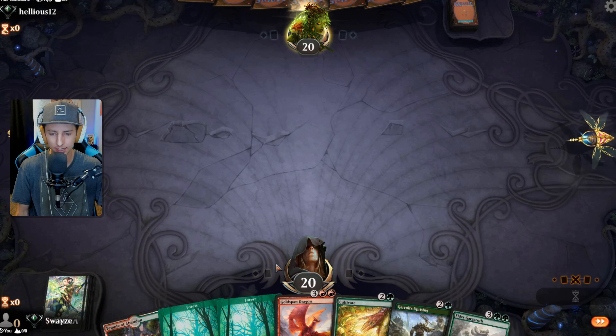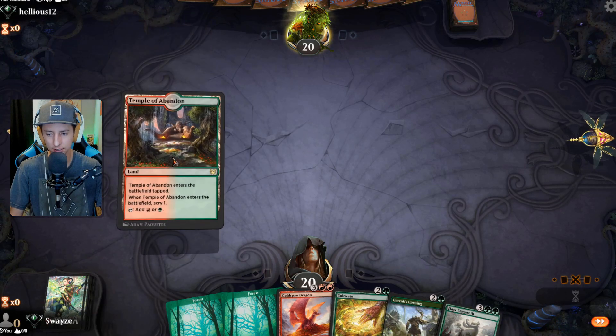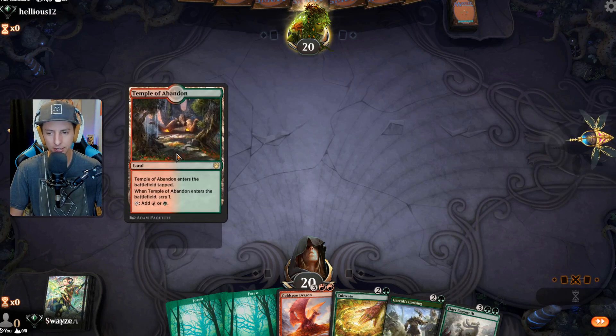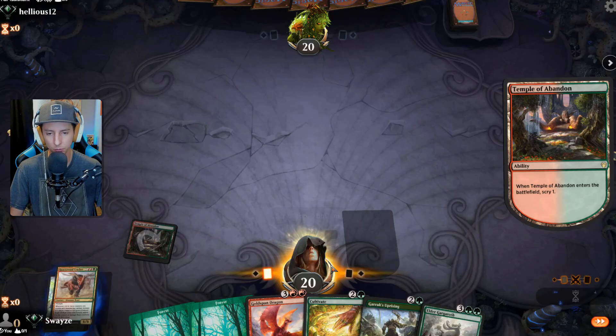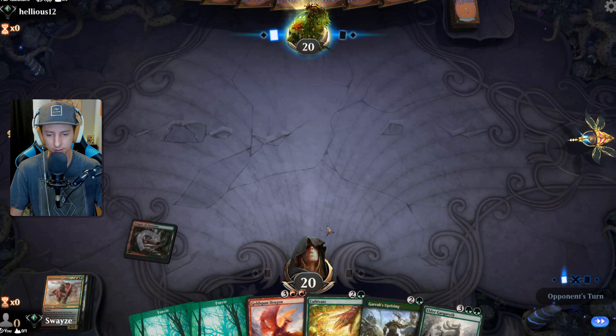So our top-deck here — we don't want to see land because we have Cultivate. We do want to see certain pieces though. We have an Uprising so that'll be really nice — super nice.